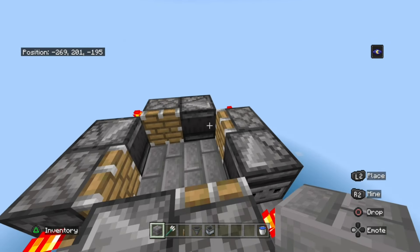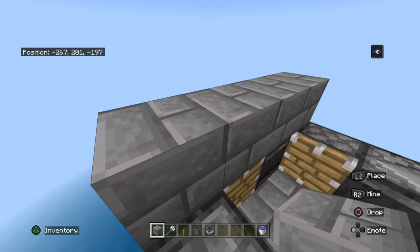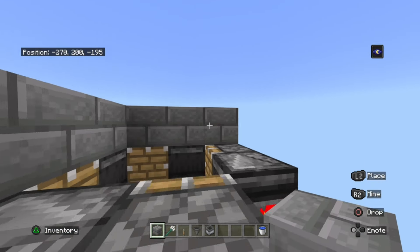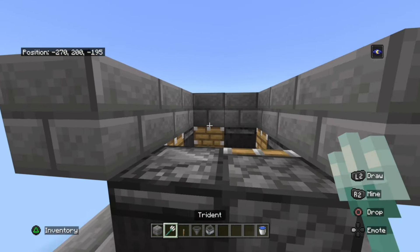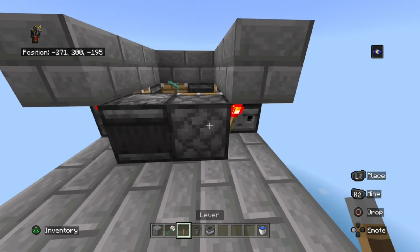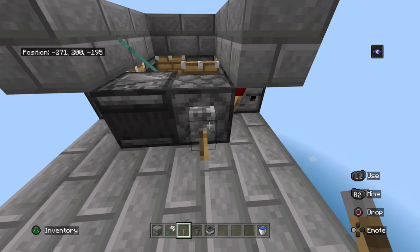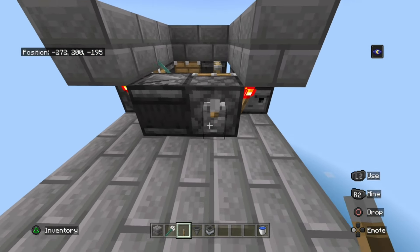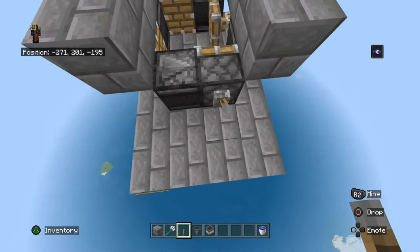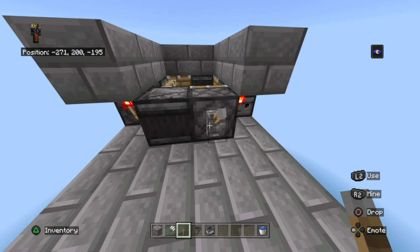Once you've done that, place four blocks across — one, two, three, four — then place three blocks coming in right here. Then throw a trident at the piston, place a lever on this piston, flick it once, and once it stops moving flick it again. It's just going to keep moving automatically until you either destroy the redstone torch or flick it off. Now just flick it off.